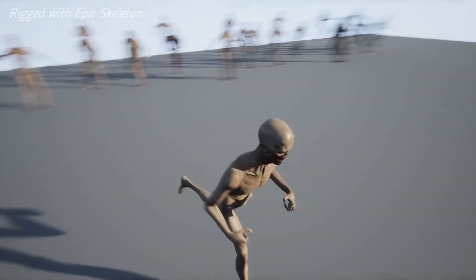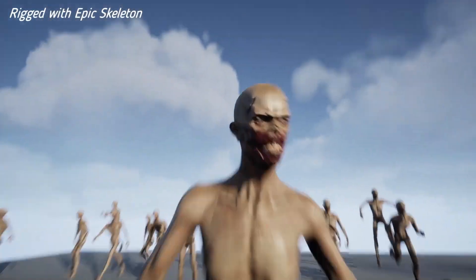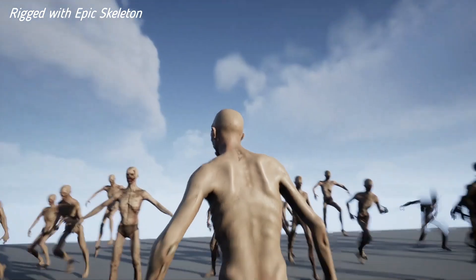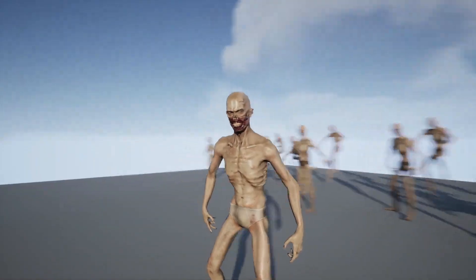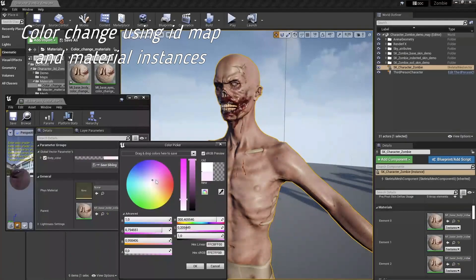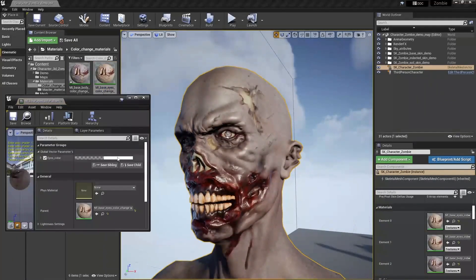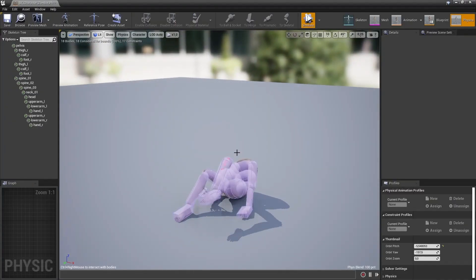There aren't any custom animations with this — it's animated with the basic Unreal animations so you can retarget those to this character. Overall there's one character, one texture set for bodies and eyes, 4K textures covering normal, specular, gloss, albedo and matte, with PBR textures using specular and gloss. Textures come in both JPEG and TGA, and the character is both FBX and OBJ files. I think this looks really high quality and there's a bit of customisation available too.